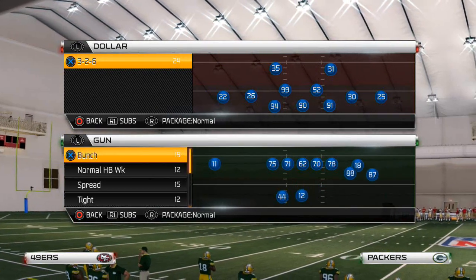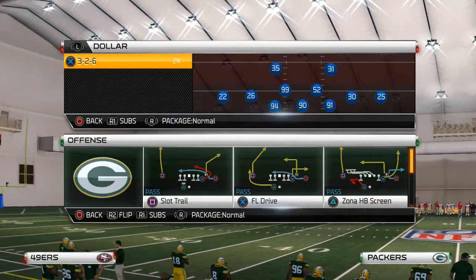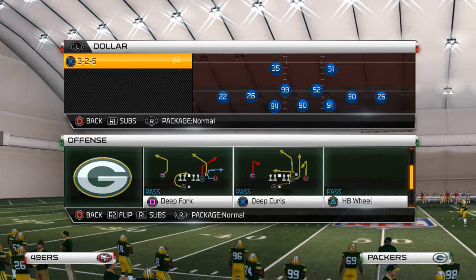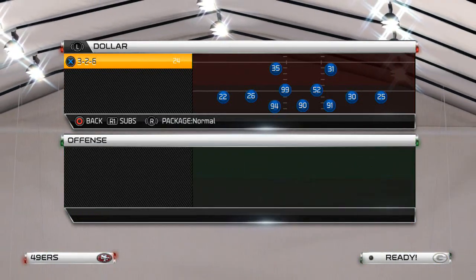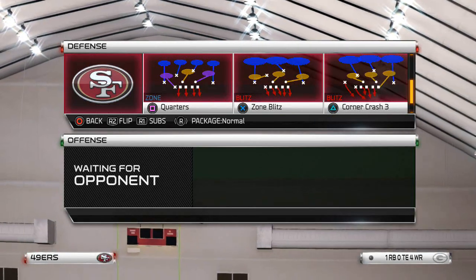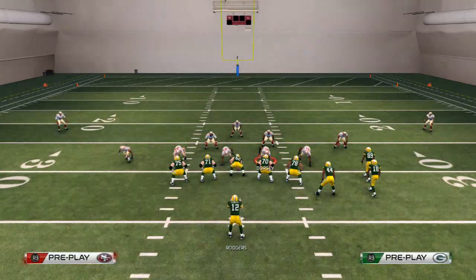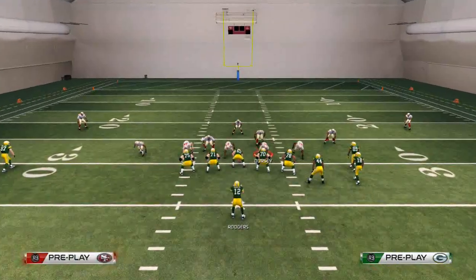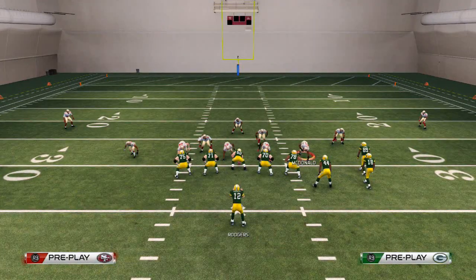What is up Madden 25 gamers, welcome to today's video. Today we're going to be talking about how to beat the blitz in Madden 25 from the Arizona Cardinals playbook. The play we like to use is the halfback wheel, and we're going to show you a couple varieties of blitzes — mainly ones that are very effective in real game situations.